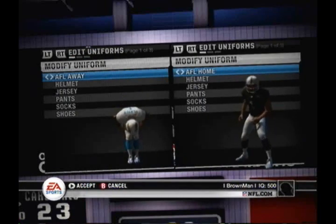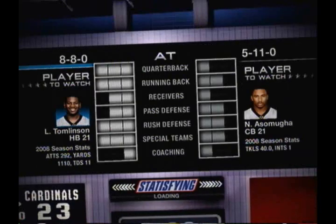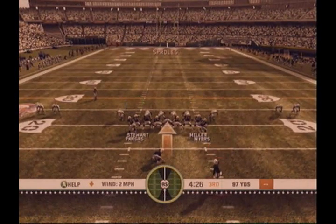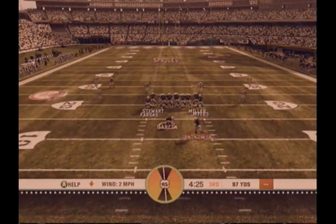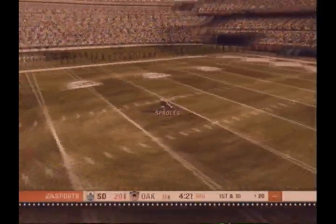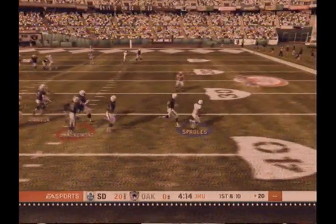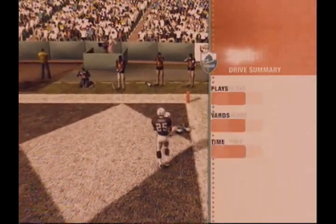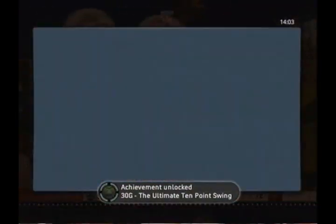As you can see — normal and AFL. I chose the Chargers and the Raiders because they're both AFL teams. Other teams include the Titans, the Chiefs, and the Patriots — there are three more I can't recall at the moment. During the return I just head to the right and outrun everybody — and there you go. The Ultimate Ten Point Swing.